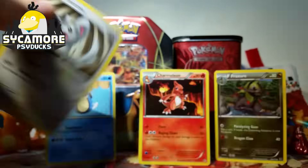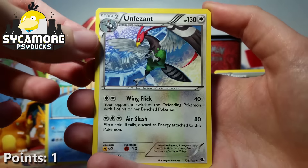Next up we've got our Boundaries Crossed pack with a White Kyurem on the front. I really love White Kyurem — it's one of my favorite Pokemon of all time. I've got the PokeDoll and everything. It's a really cool design. Again, with the nice code cards. We've got a Duskull, a Tangela, a Trapinch, Woobat, Patrat, Delcatty, Tepig, Servine, a Reverse Vullaby, and then our Rare is an Unfezant Non-Holo.